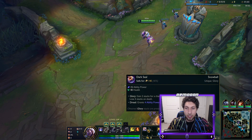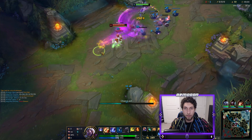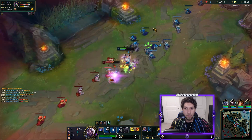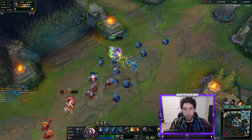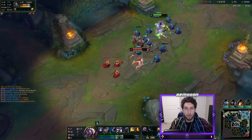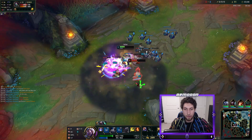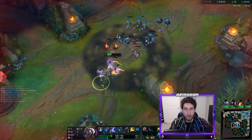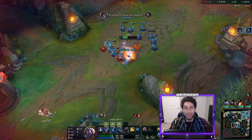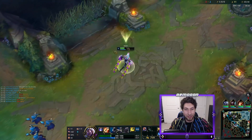We're gonna start Dark Seal and refillable potion. She has ignite and Electrocute, but I think one more trade and we can kill her. We hit her - dead! And we get her ignite and her flash. We got the Conqueror stacks as well. She used both of her summoner spells.